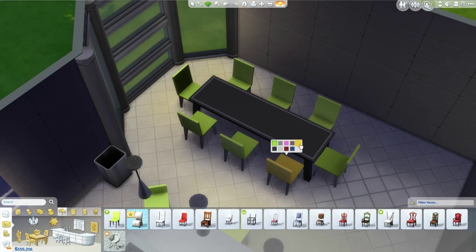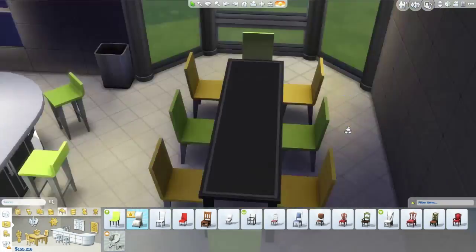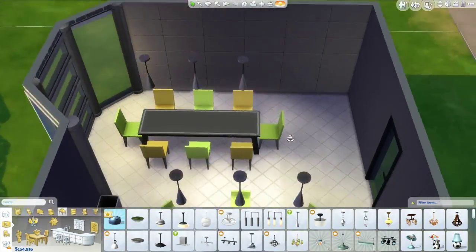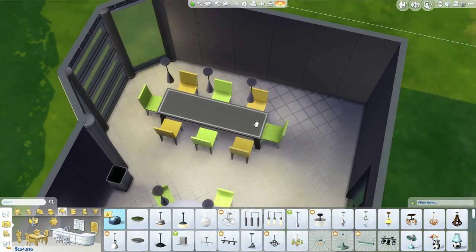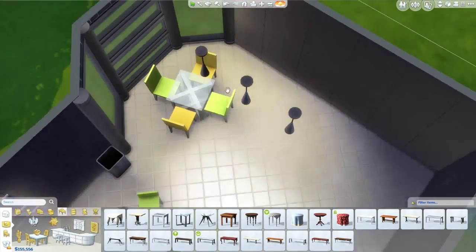I wanted to put a big family dining table but then I realized I also wanted to put a bar and couldn't fit both in, so I switched to a smaller table. If you don't really know me, I like to swap colors on chairs — having two colors and alternating them. I think it looks nice.